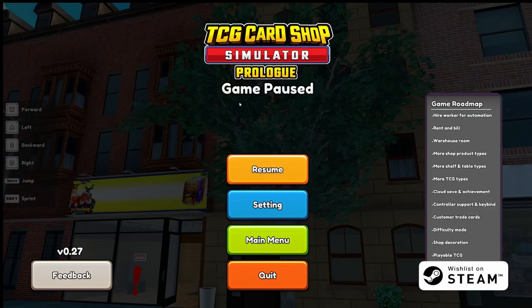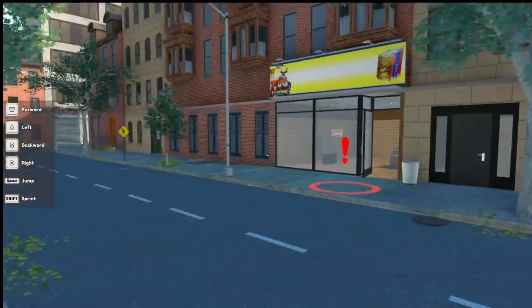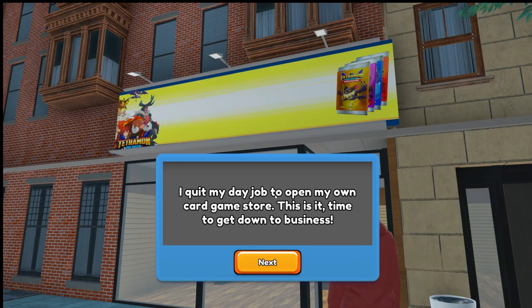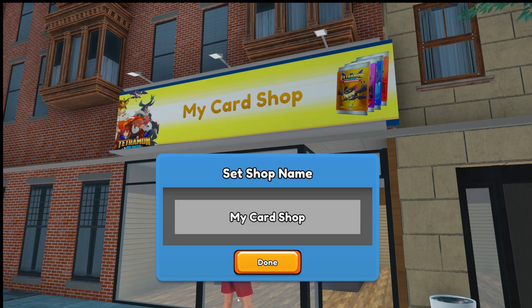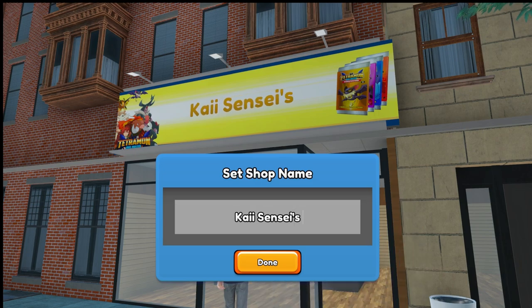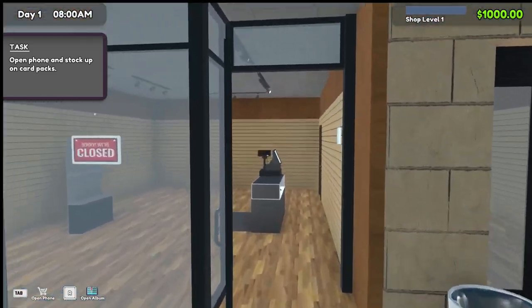Oh my god, we loaded in. Fix the mouse sensitivity please - okay that's much better. 'I quit my day job to open my own card game store.' This is it, time to get down to business. Did he just headbutt the window in the background? Setting the shop name to 'Kai Sensei's Card Dojo' - confirm shop name yes.